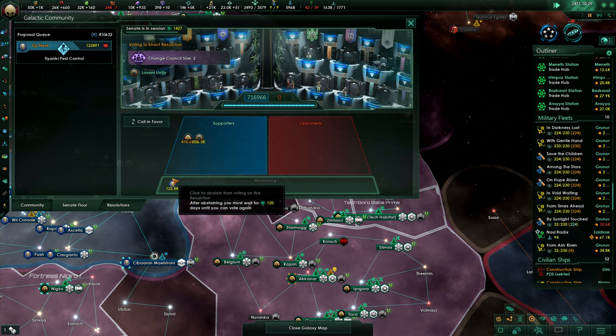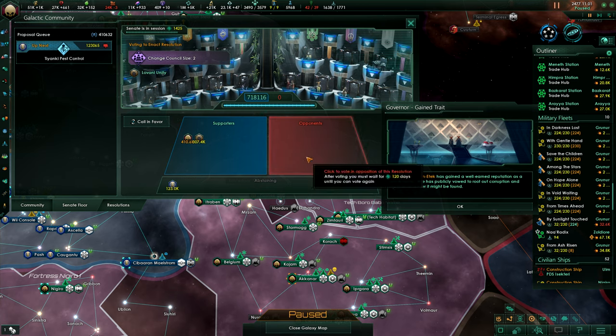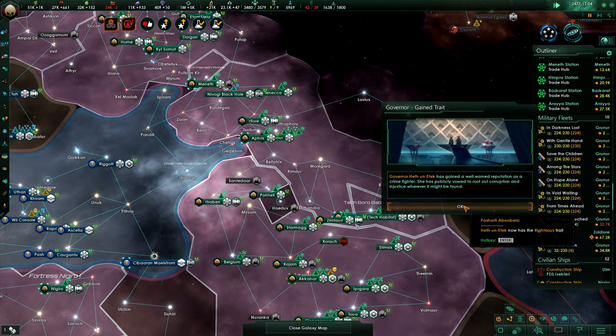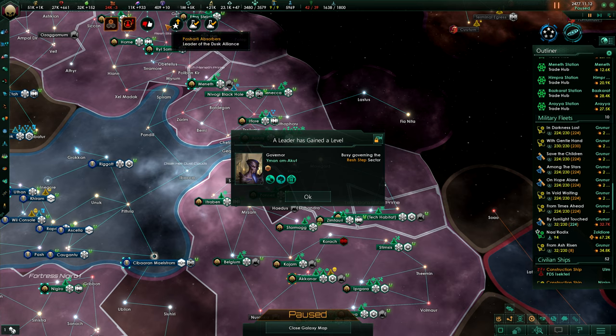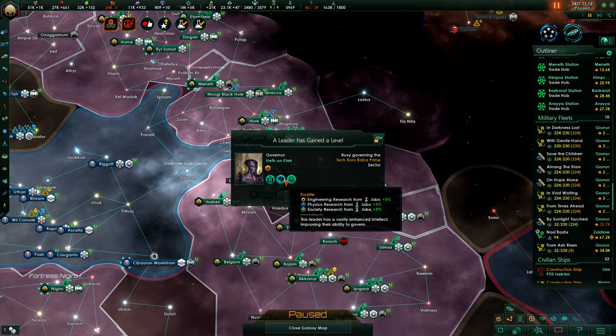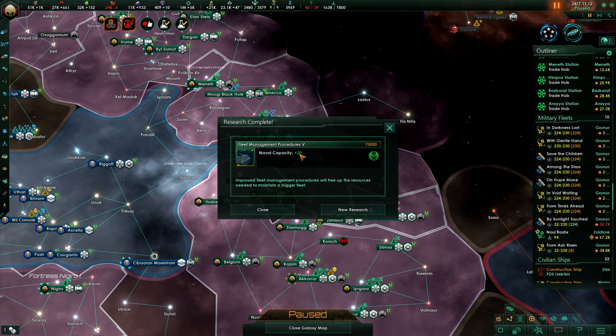What are we voting on? Voting to enact the resolution — change council size to two. Well-earned reputation as a crimefighter: Governor Heth un Etek. Nice. Architectural interest, righteous and erudite — what a good governor. Fleet management: naval capacity goes up by 20, plus the modifiers. Very nice.